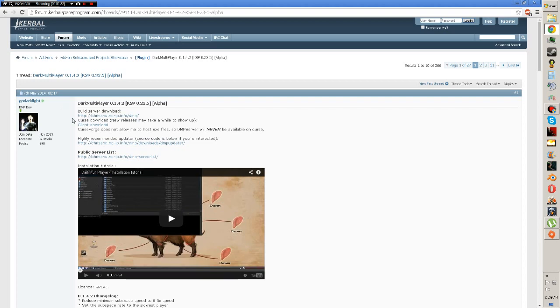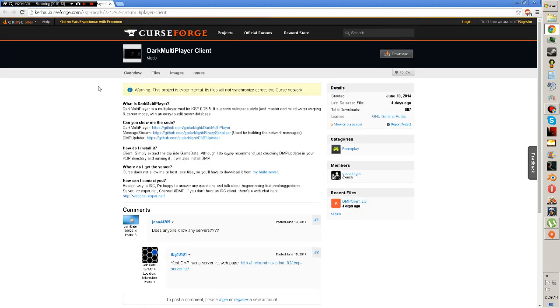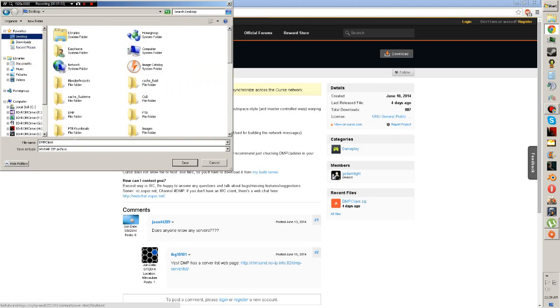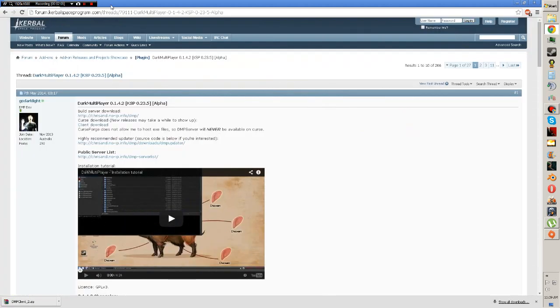If you want to just connect to other people, you can go to client download — there's a link here. I like to open a new tab. You see it brings you to CurseForge. It gives you more info, and then up at the top right you've got the download link right here under the search bar. You're just going to click download, and it'll save. It'll give you a zip file — you might need WinRAR or 7-Zip, whatever you prefer. I've got WinRAR myself.